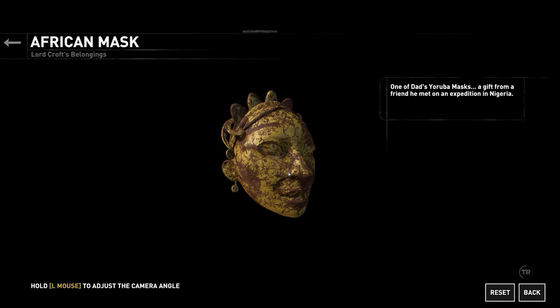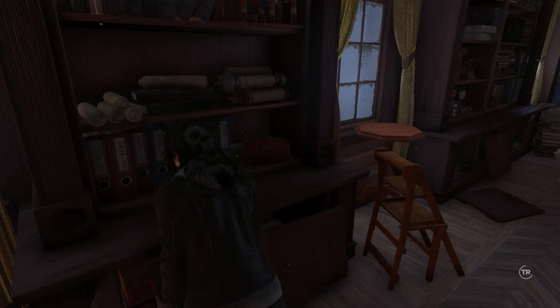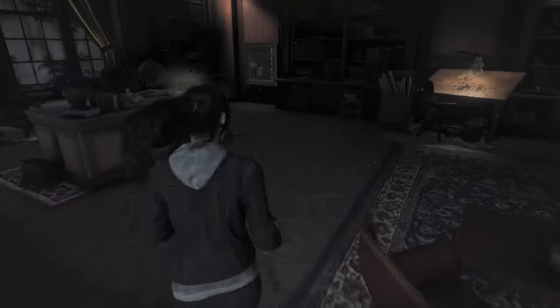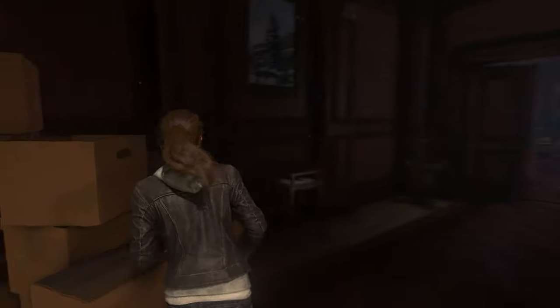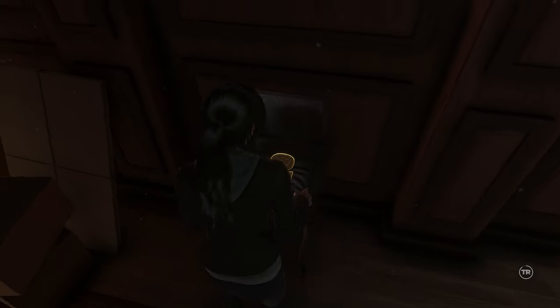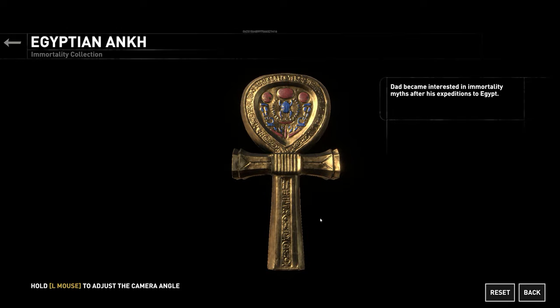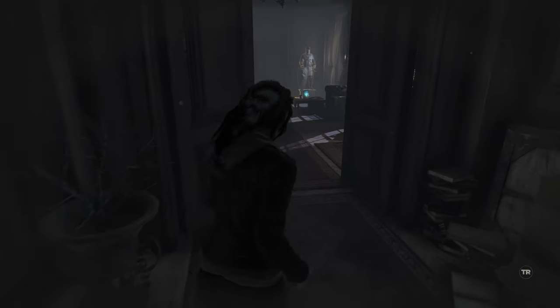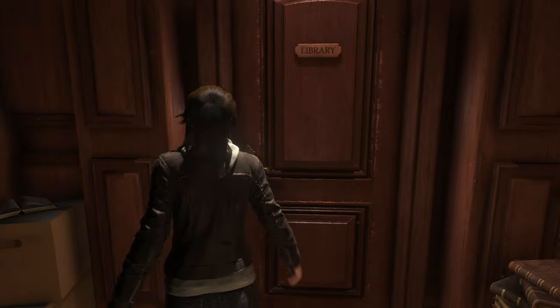Another bust? 'One of Dad's Yoruba masks — a gift from a friend he met on an expedition in Nigeria.' Oh, there's going to be such a good range here. This is going to feel like that bit in Uncharted 4 where you go to a specific house, which is one of the coolest parts of that game. Let's go to the library — that's where she thinks the combination will be. Should we do it in order, or should we go explore? 'Dad's artifacts from the Nile Valley. I always loved looking at these. Dad became interested in immortality myths after his expeditions to Egypt.' There's no way it's just going to end — we will go down that hallway as part of the main path. Oh, there you go — locked. There's got to be another way through.